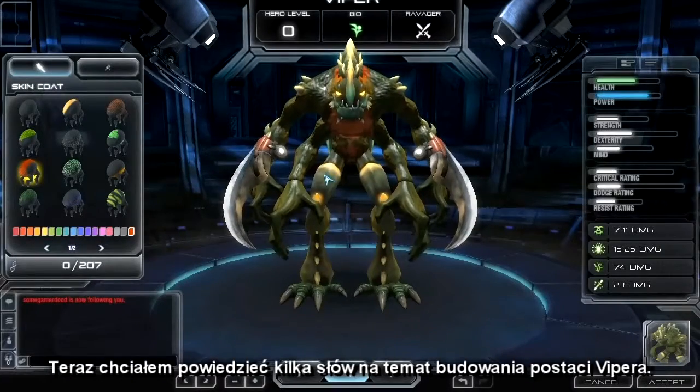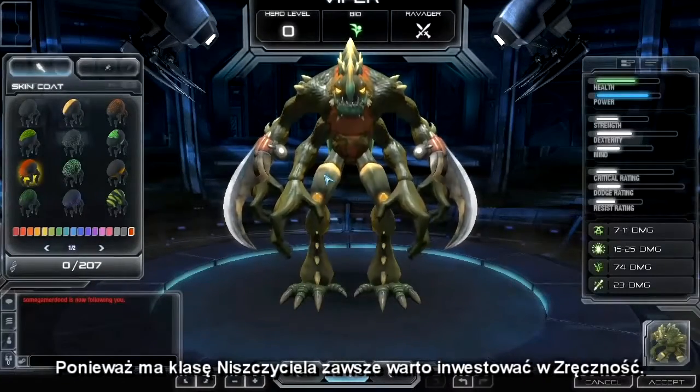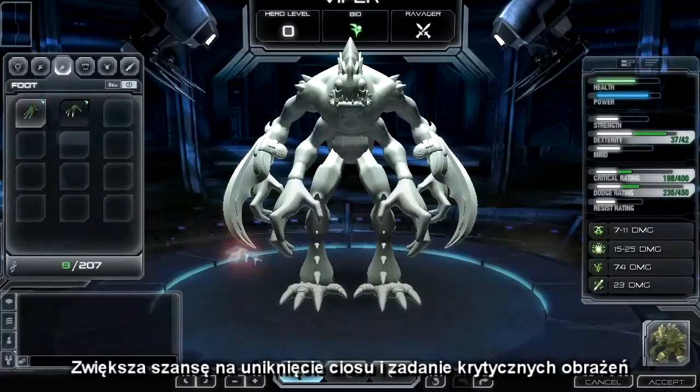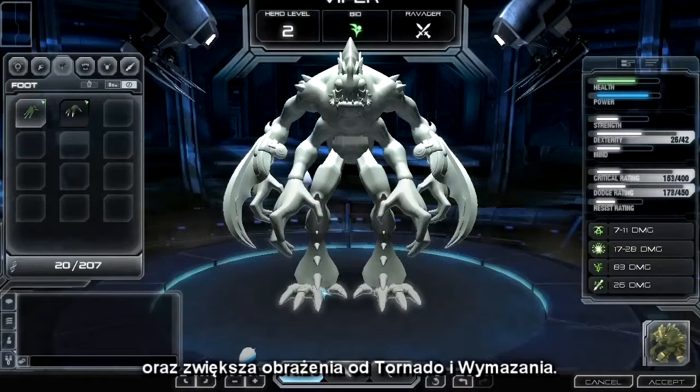I'd also like to talk about what loot you might want to equip onto Viper. Because he's a Ravager, Dexterity will always be a great option. It increases his dodge and crit chances, and also increases the damage of his special abilities like Thornado and Expunge.